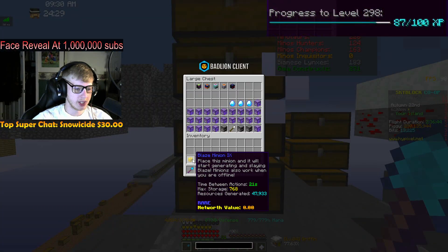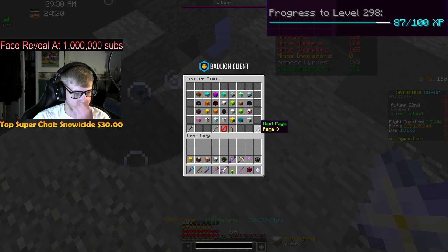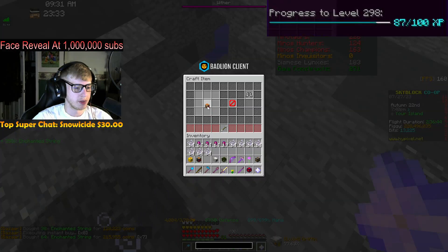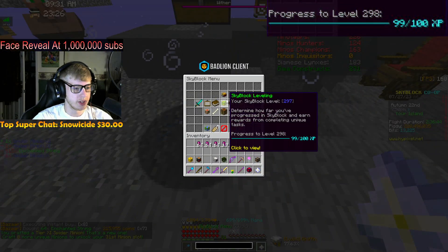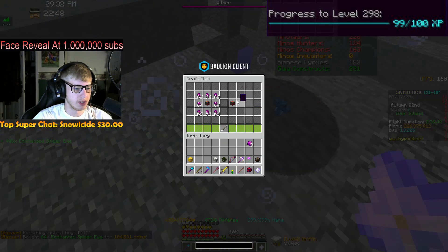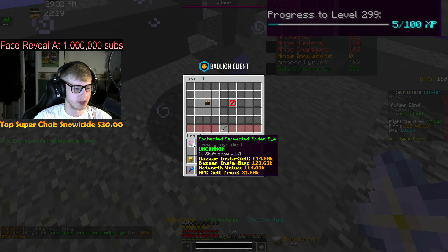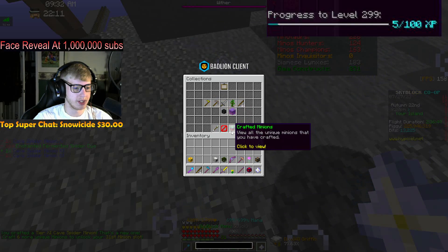Three more minions to max. Spider Minion needs eight stacks of spider eyes and fermented spider eyes. Spider Minion tier 11 done - another unique, eight more unique minions to our next minion slot, 99% to the next level! Cave Spider Minion plus Spider Minion 10 puts us up to level 298! Very nice - 5% to the next level. Cave Spider tier 11 done - six more unique minions to go.